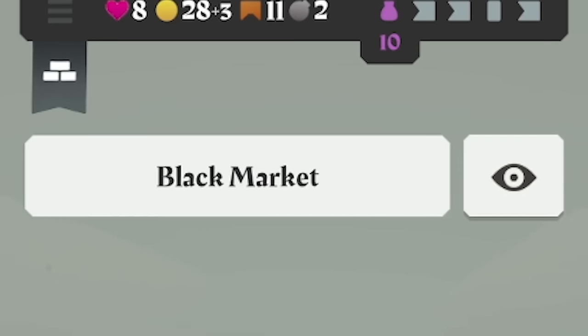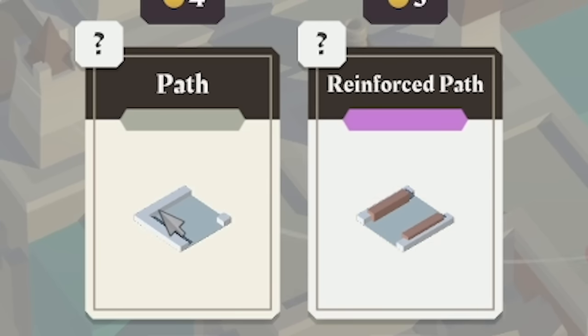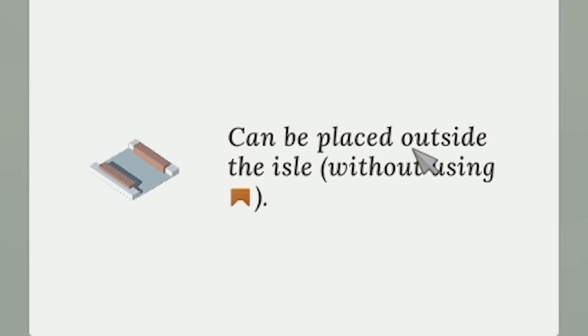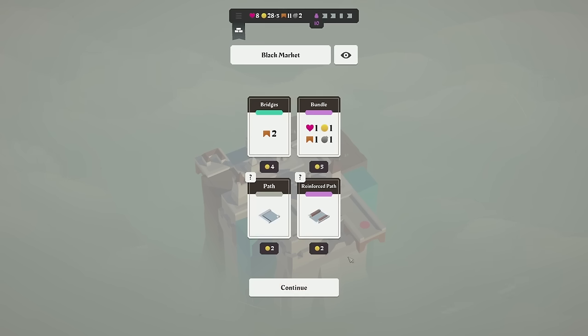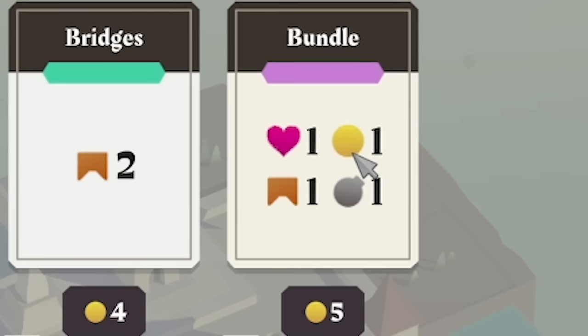Now we're in the black market. These cost various amounts of coins. Generally, it's best to get your paths in here. This bit of path — reinforced path — as it says, it can be placed outside of the aisle without using a bridge. So basically it's a straight I can place down that doesn't use one of my bridges, although I do have 11 left. The bundle could be useful though — an extra heart, an extra bomb.